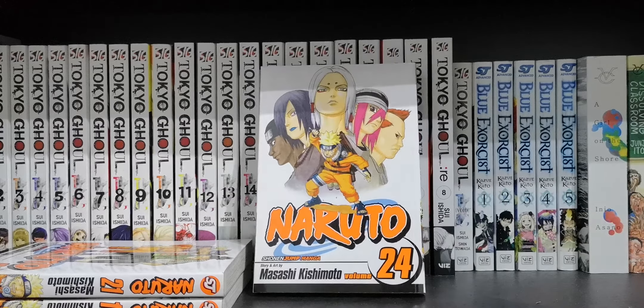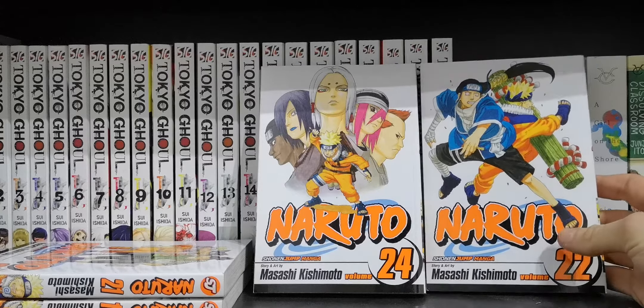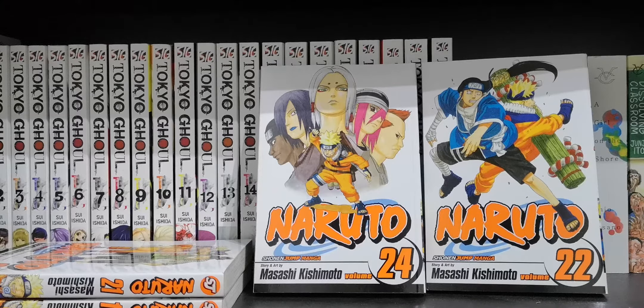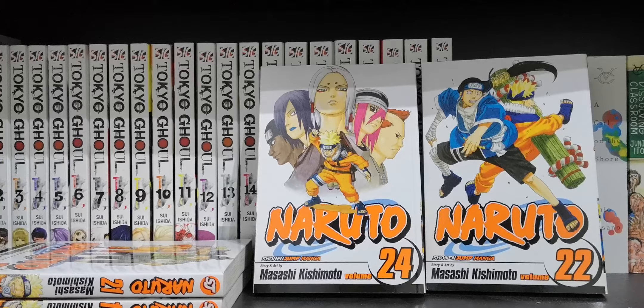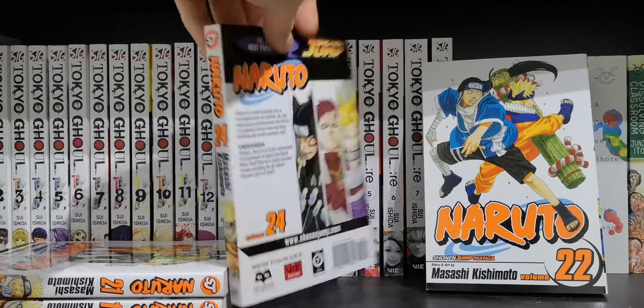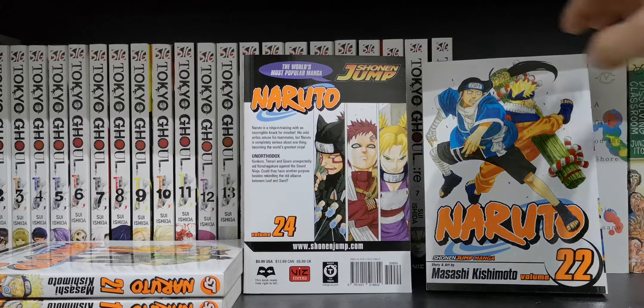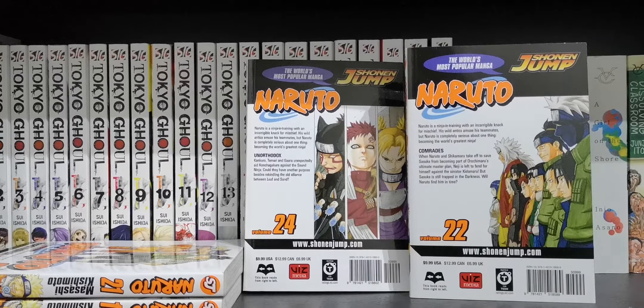Volume 24, Volume 22 — that's a bit of a mix-up. I think in Volume 22 that's up to Neji's fight against the spider guy. The characters are created just for the arc — not the best. Again, Naruto is really good in Shippuden or post-time skip — wherever you prefer. There's the front covers, there's the spine of 24, pretty cool, there's the back of 24, and then the spine and back of 22. Awesome — Kishimoto, one of the best manga artists out there.